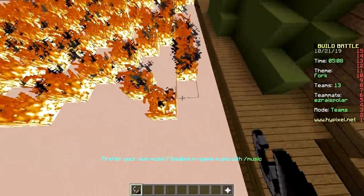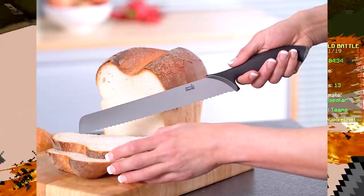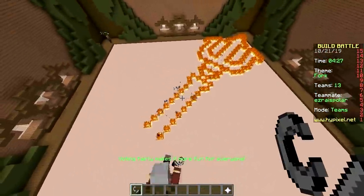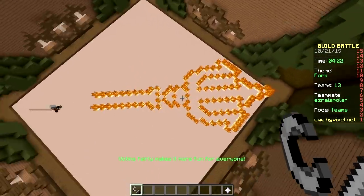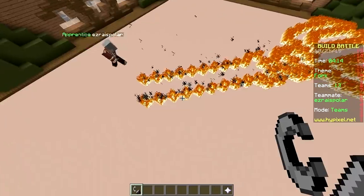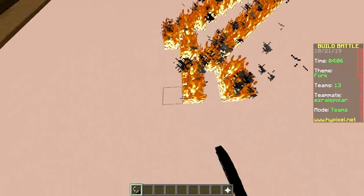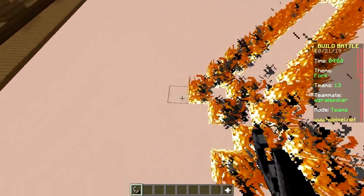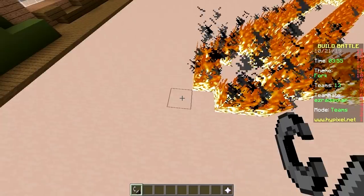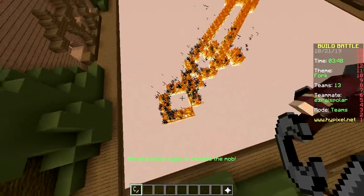I know a guy who was cutting his bread with a knife — he held the bread in his left hand, the knife in his right, and he cut so deep into the bread he didn't realize he was cutting himself. He had to get it patched up because he was bleeding. What does that have to do with forks? Nothing, it's just a fun story. The theme is fork, not knife! I could doctor the story to use a fork, but it doesn't quite add up.